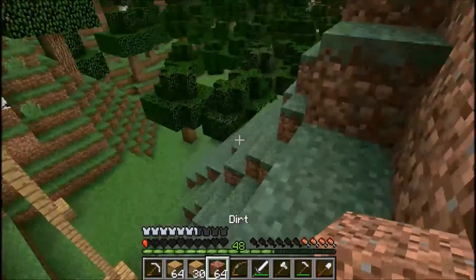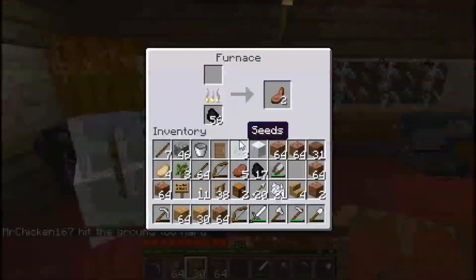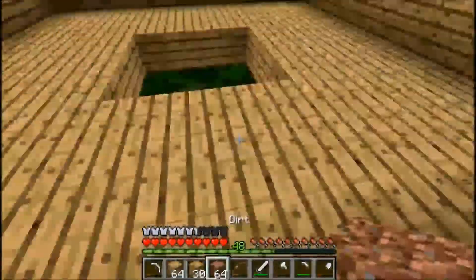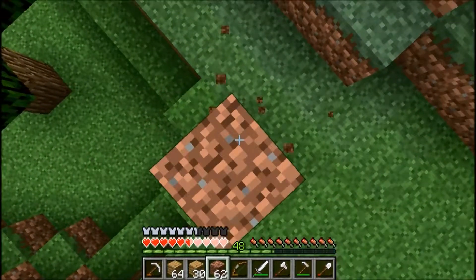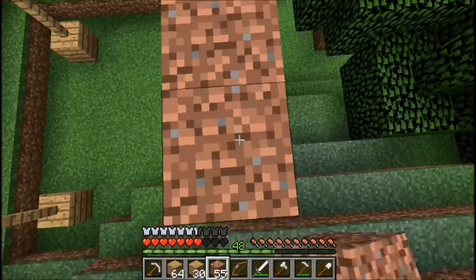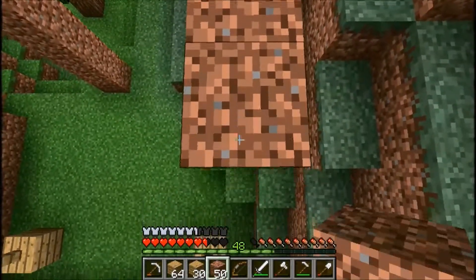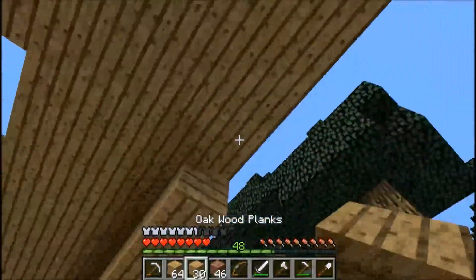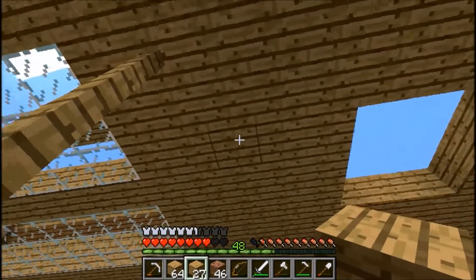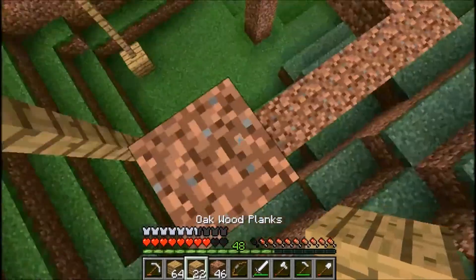Let's go get an egg. I just realised this sheep will never regrow his wool because there's no grass. I've only just come to that realisation. Let's go put away some eggs. I'm gonna go grab some saplings - I don't have any spare saplings at all. That depresses me. So what materials am I looking for? I can get some of these, I'll probably need these various materials. Let's get some cobblestone.